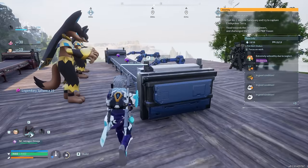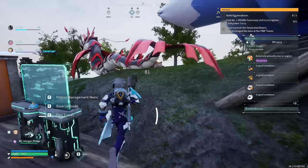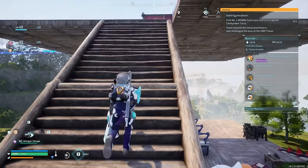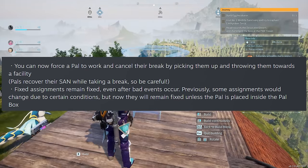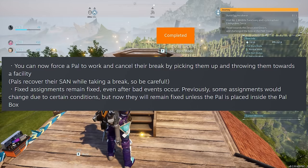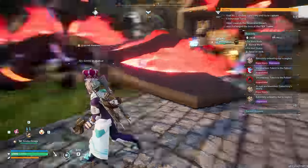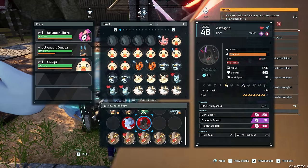The developers have also continued fixing pal assignments. Fixed assignments will no longer change when a bad event happens — like a base getting attacked or pals taking heavy damage. They will now remain fixed unless the pal is placed inside the pal box. You can also now force a pal to work and cancel their break by picking them up and throwing them toward a facility, though this will reduce their sanity.